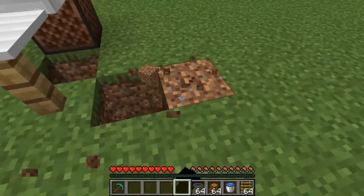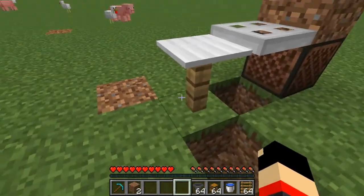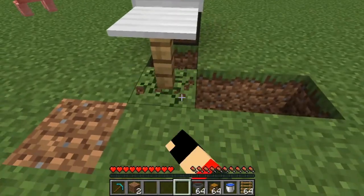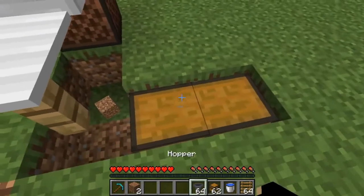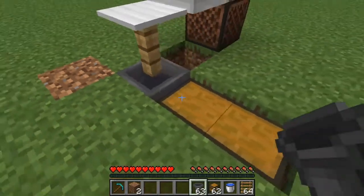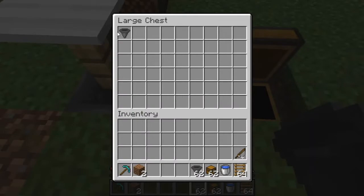To set up the storage system, you have to dig two blocks on the side of the fence. It doesn't matter if you dig on the right or left — it just depends on the direction your chest will be facing. Put down the chest, then crouch and right-click on the chest so the hopper connects to it. If you throw anything into the hopper, it's going to go to the chest.